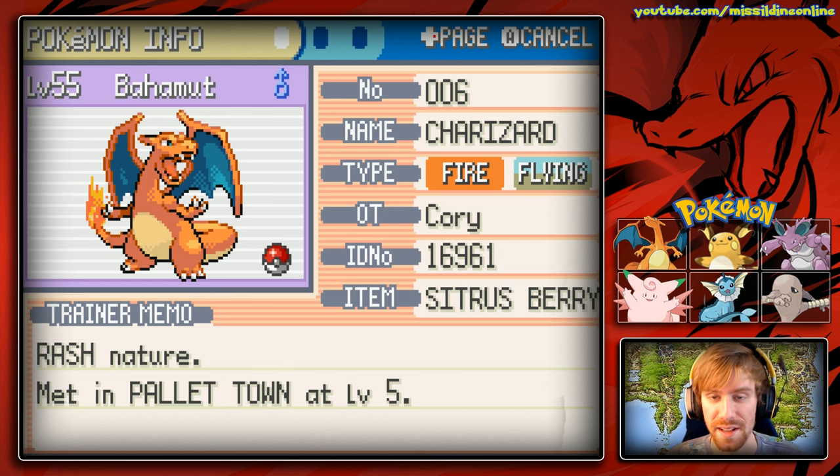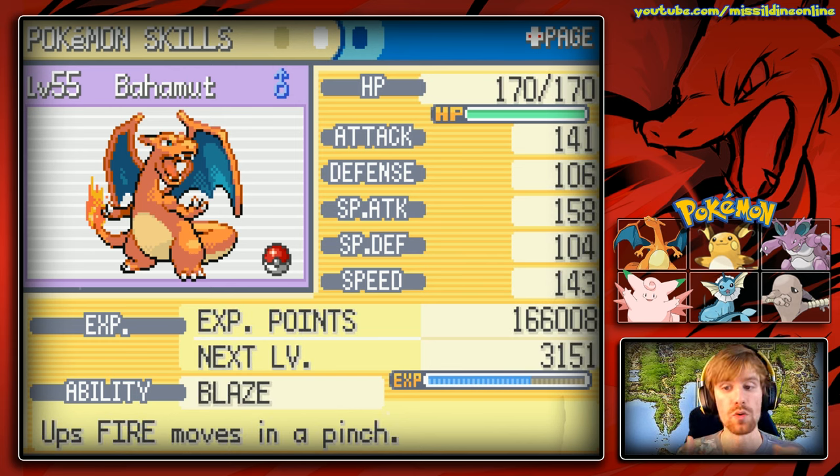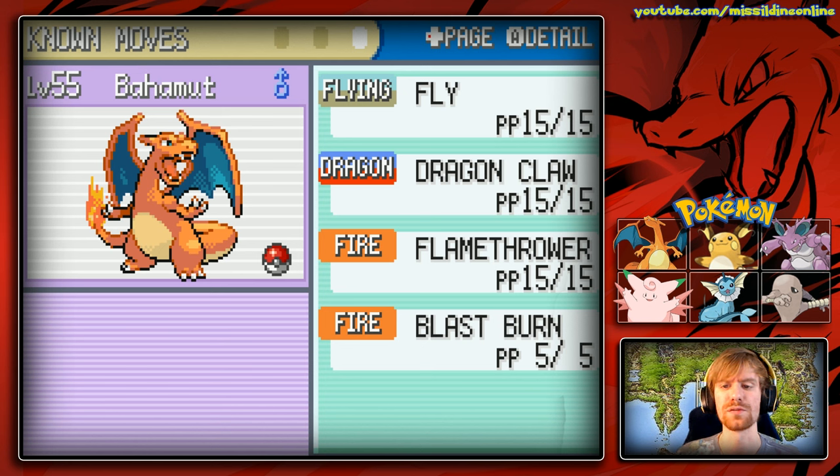Bahamut is a Fire/Flying type with a Rash nature, holding a Citrus Berry to recover some health. Look at those stats — wonderful speed and very good special attack. Bahamut has the moves Fly, Dragon Claw, Flamethrower, and Blast Burn. Blast Burn will hopefully allow us to one-hit KO enemies if we can outspeed them and take them down before they can take us out.